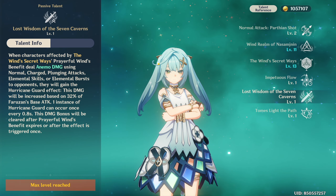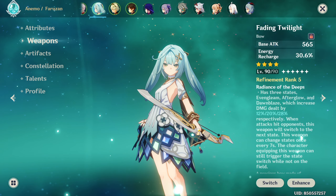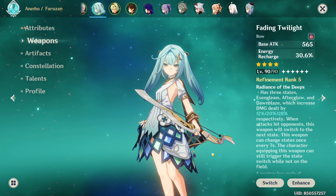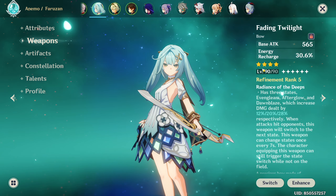The biggest con of her A4 is that it only applies to one attack every 0.8 seconds, rather than all attacks all the time. So I would not prioritize using a higher base attack weapon unless you are very comfortable with your energy recharge quota. I still recommend using an energy recharge weapon to maintain burst uptime rather than trying to maximize this attack buff.